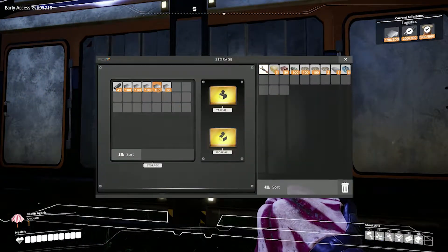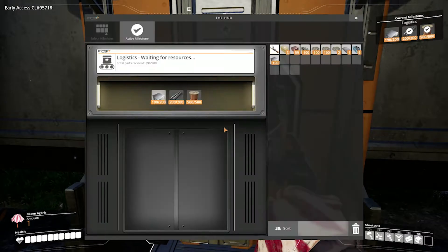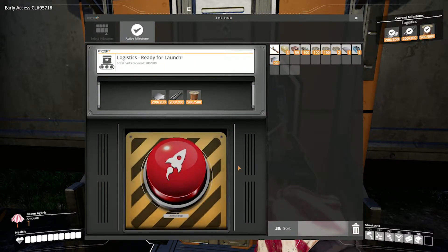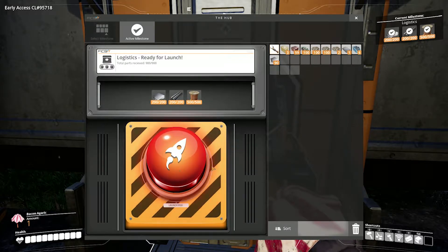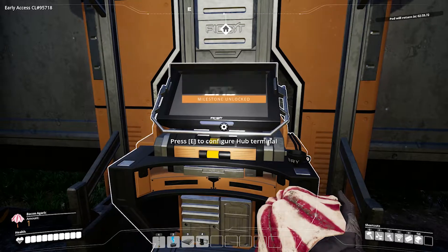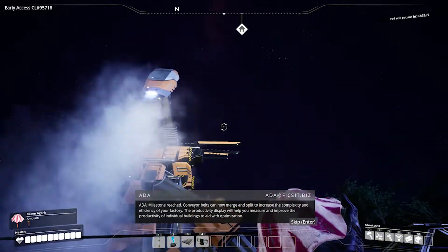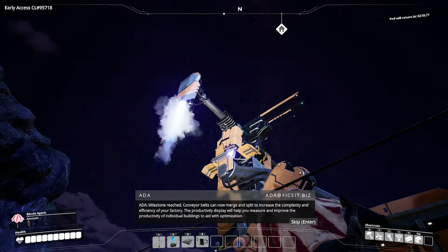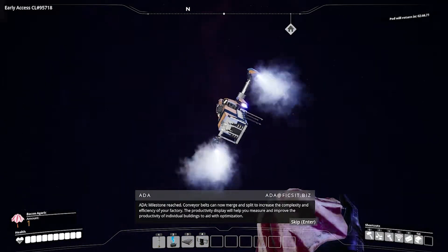Let's get the plates out of here — awesome. Let's go back over here and press this. Put the plates in — oh my gosh. Okay, let's press the big red button. Actually, I want to take a picture of that — oh I can't go into picture mode right now, that's dumb. Let's go ahead and press it. Milestone reached! Conveyor belts can now merge and split to increase the complexity and efficiency of your factory. The productivity display will help you measure and improve the productivity of individual buildings.